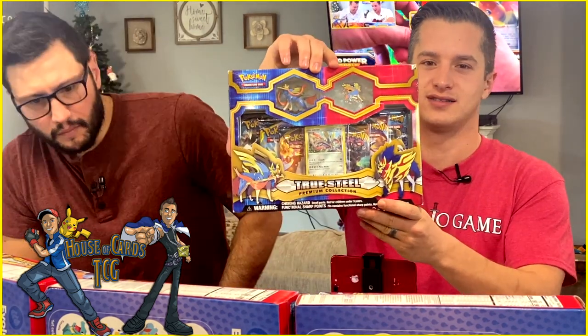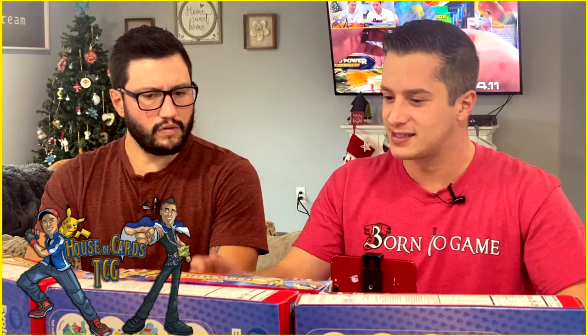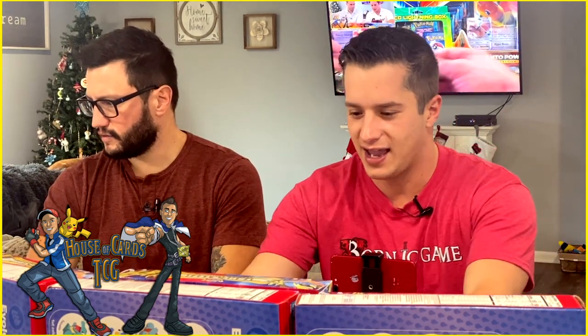Today on our epic Charizard hunt, we have a big opening plan. Remember two or three months ago, Walmart and Target were stocked with True Steel boxes? Then Evolutions took off and went to an insane number, and now you can't find these anywhere. I had these in my sealed collection and I'm bringing out four of them to open today. Charizard hunt begins — we need Burning Shadows, Unbroken Bonds, Darkness Ablaze, and we got Evolutions too.